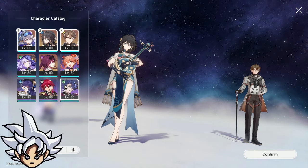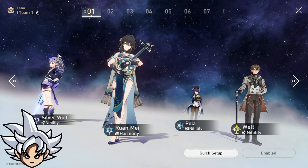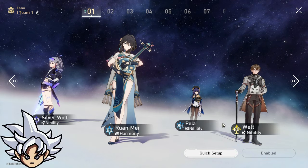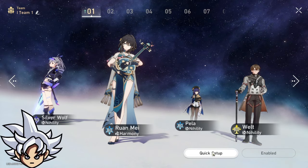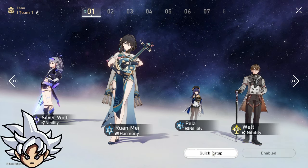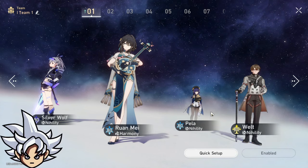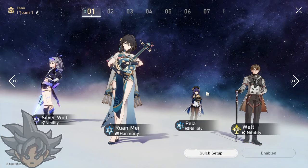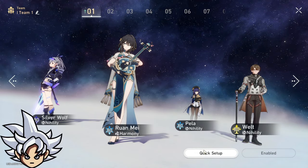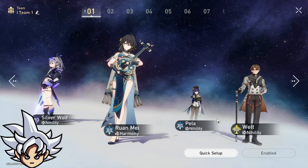With current nihility characters, my top three are Silver Wolf, Pela, and Welt — these are the best to build and invest in if you're pulling for Acheron. I really want to use my support characters with Acheron, but the reality at E0 to E1 is that I need nihility characters. Without Welt, I'd have to settle for a sustain character.